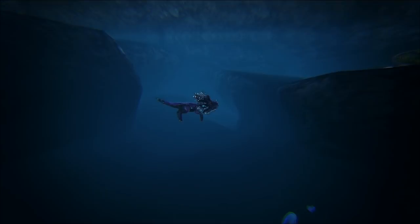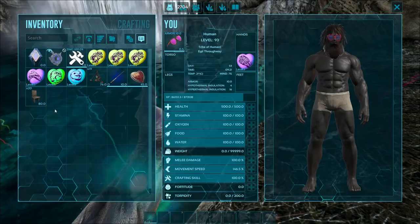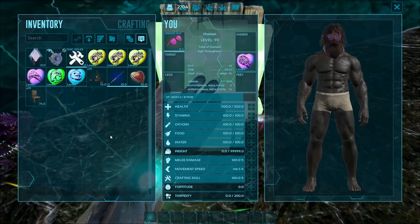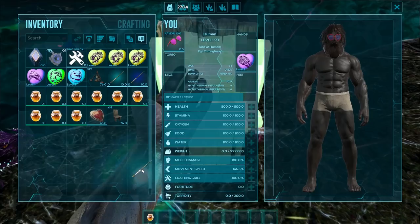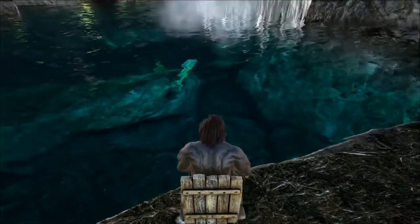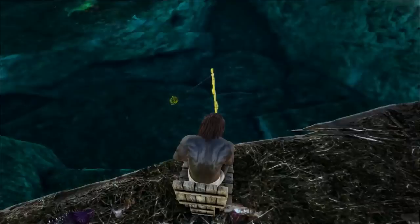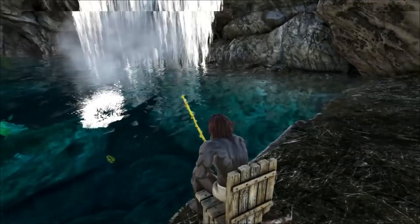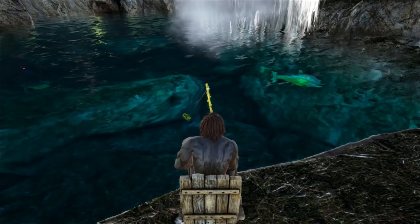We've got a bunch of fish in here now. You want to try and fish for the ones that have love hearts coming out of their face — those are the Valentine's Day coelacanths, and they are the ones that will give you the candies you require. To fish, you need a wooden chair, your fishing rod, and some honey. If you don't have honey, you can use leech blood or tree sap, but honey is the best and allows you to get the most and largest fish. Throw your fishing rod in the water, wait for the fish to bite, and reel it in. Note that it has to be the one with love hearts — if you catch a normal coelacanth, it won't reward you with any candies.